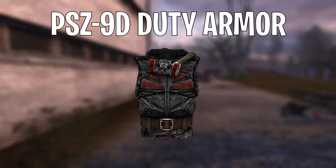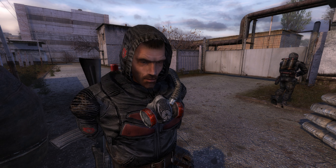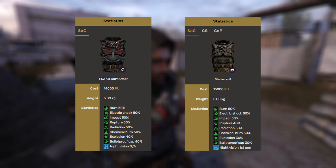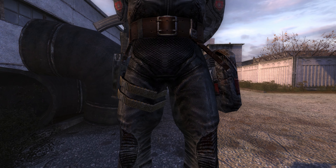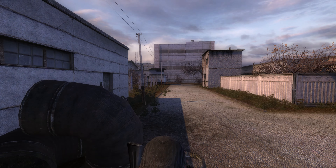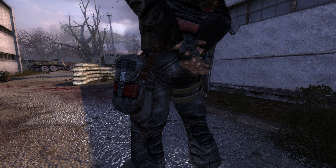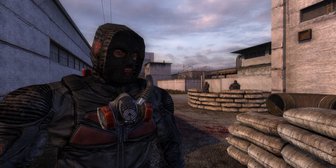On the fourth place we have the PSC-90 Duty Armor. The main reason this armor is on this list is because it has almost the same stats as the Sunrise Suit. The only things that make the Duty Armor better are 10% more explosion protection and 10% more bulletproof cap — but that's literally it.